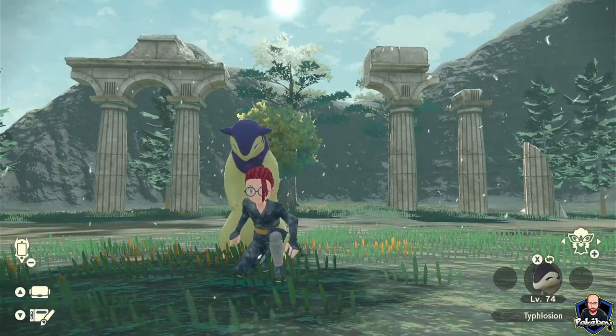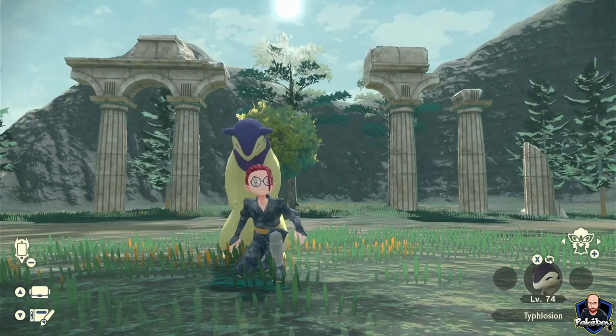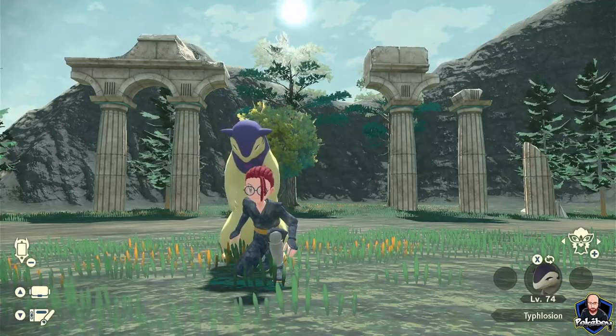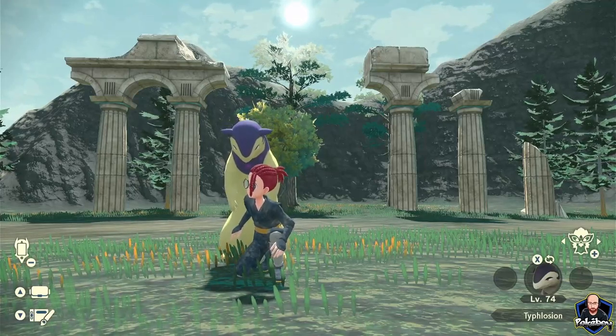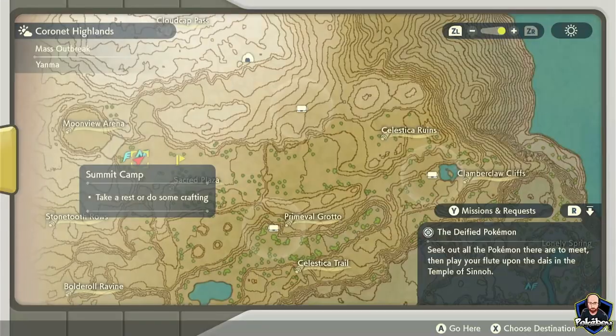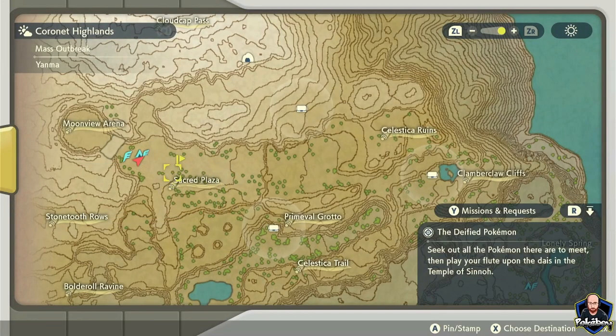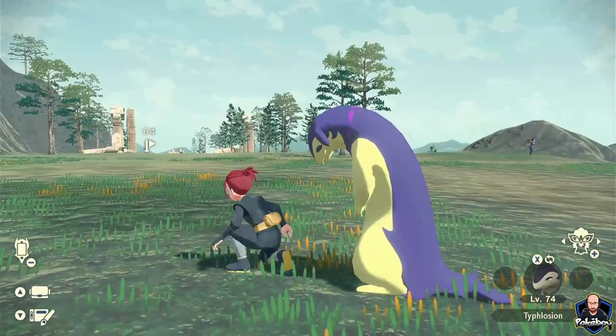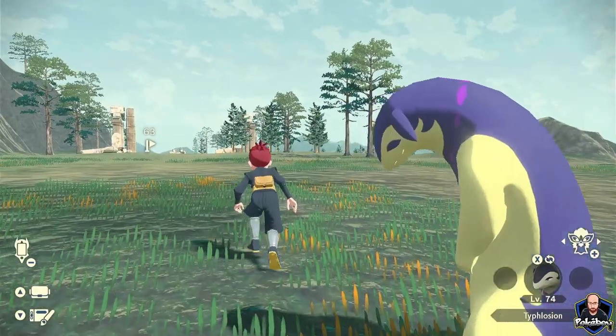Rotom is a relatively easy Pokemon to get. First you need to come to the Coronet Highlands, specifically the Summit Camp. Once you're here it's just a very short walk from the camp - head a little southeast towards the Sacred Plaza and you should be able to find some Rotom pretty close.